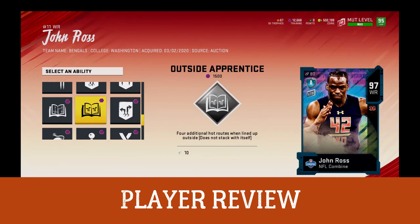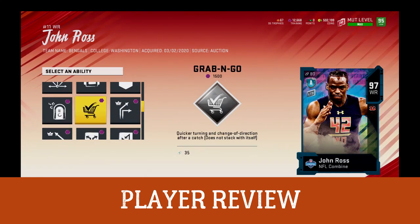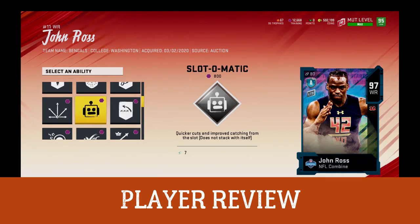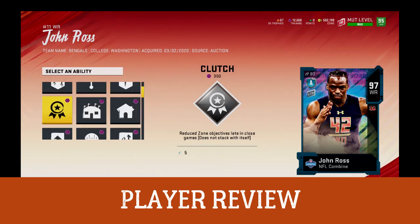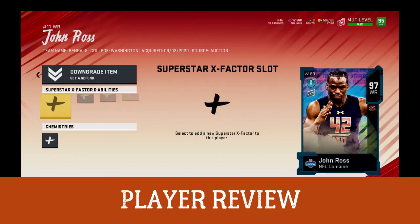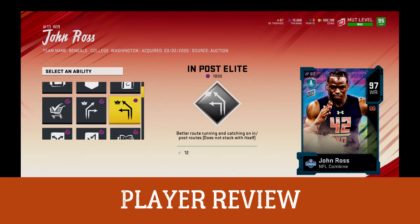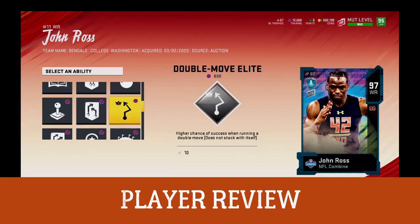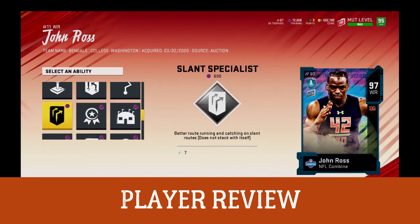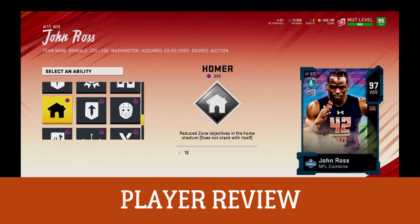John Ross is going to be a speedster. You're going to use him on drags, deep slants, and streaks. I would not really suggest him on in-routes or curls because his catching in traffic is not that great. He's a home run hitter — he'll get you a home run.